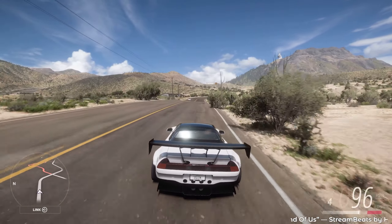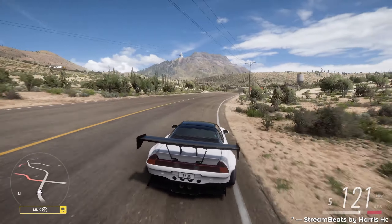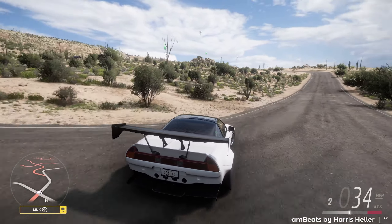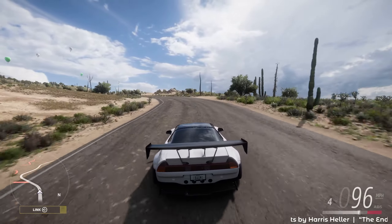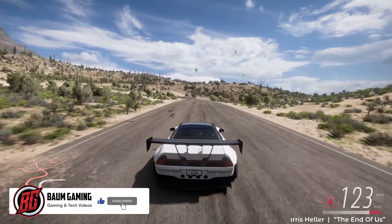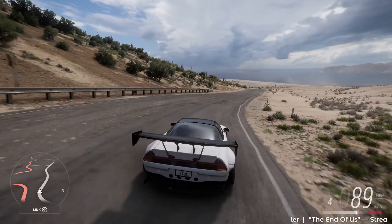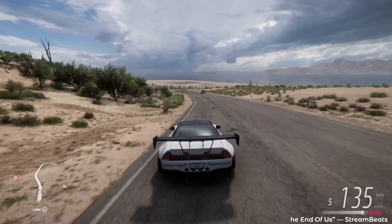Welcome back to the channel and welcome back to Forza Horizon 5, here in the autumn season of series number 14. Today we're driving around in our 1992 Honda NSX-R that we unlocked in the last video by completing the Hilo seasonal street racing championship. Today we're going to finish out the seasonal championships for the autumn season.